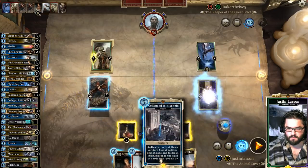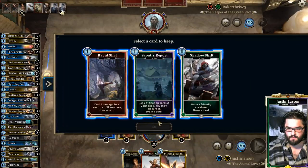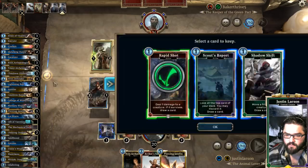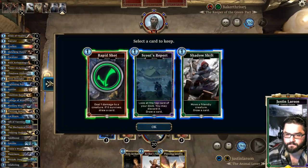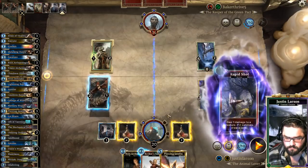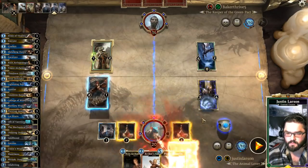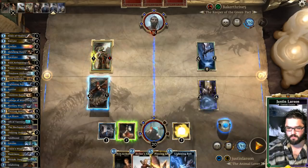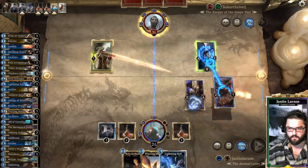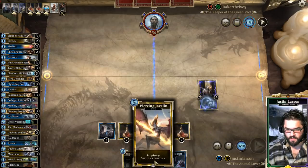We can Rapid Shot and Archer's Gambit something down — I like that a lot. Rapid Shot this, draw a card. Lightning Bolt's good — gain our life, Archer's Gambit, ping this and swing into that. Nice and fancy, and we've got two removal spells in hand.